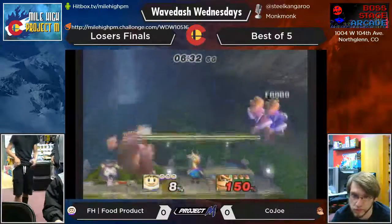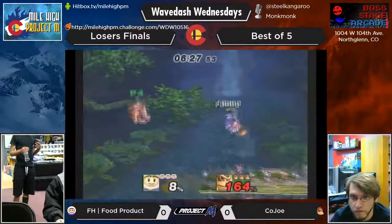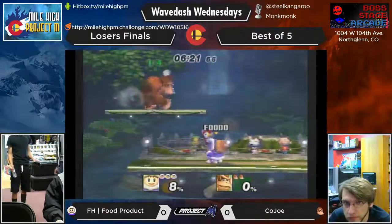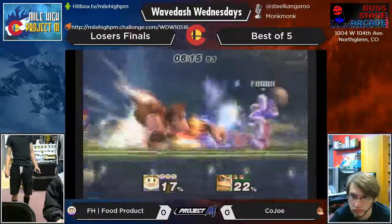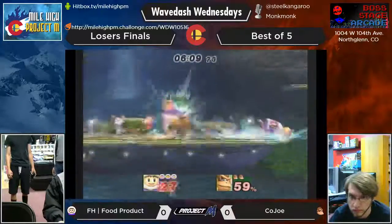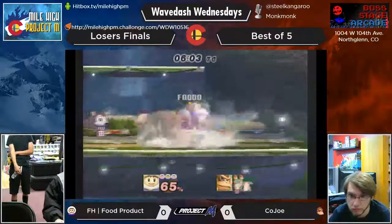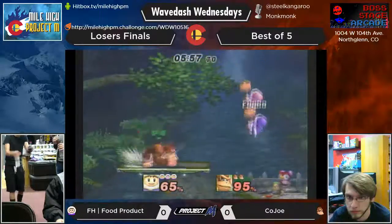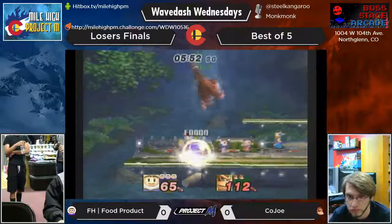He goes right into the grab. But he also has a charge punch, and that's the other thing you can do against Ice Climbers — straight up neutral B, just punch them. He's able to wiggle out of the grab though, and had himself in an advantageous position, but overcommitted with his neutral beat. Oh, he's gotten separated — but they're back together — separated again.